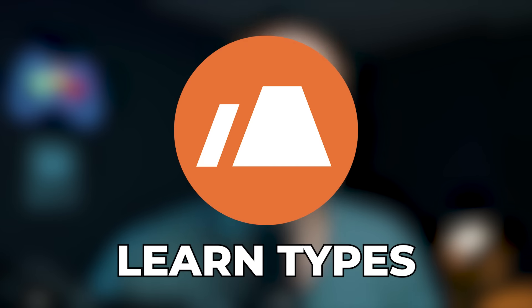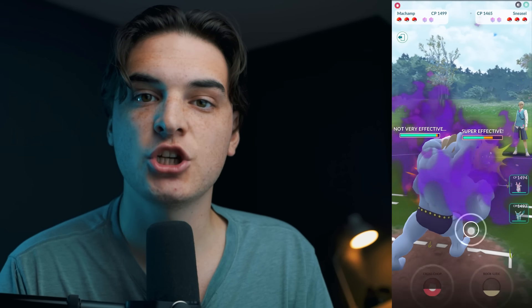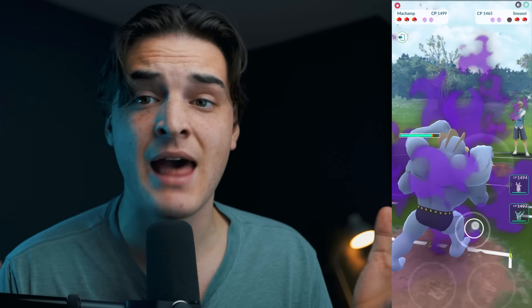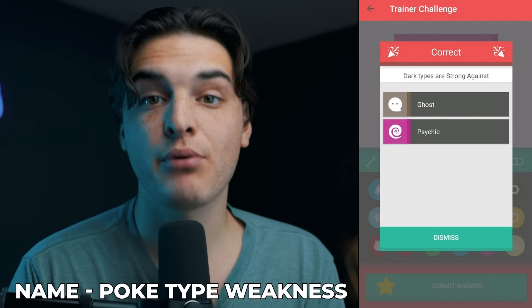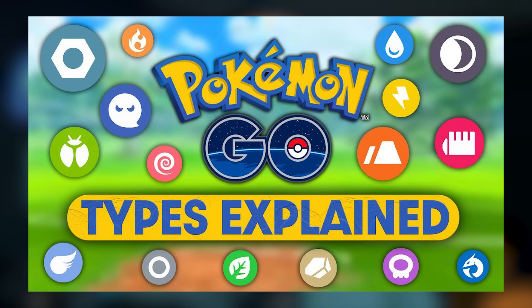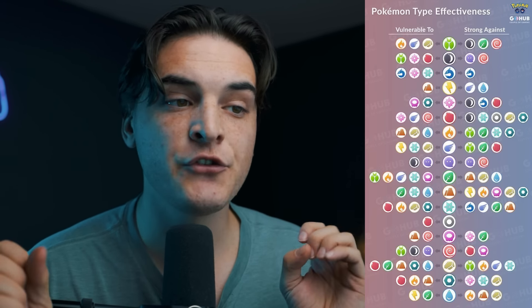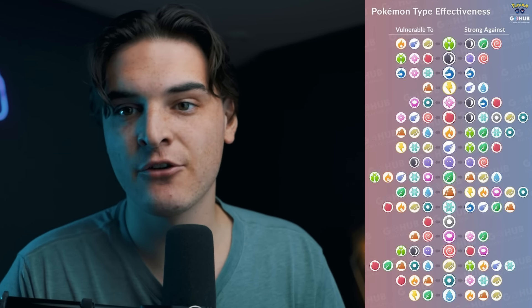One of the most important things for any beginner is learning your typings. There are 18 types in Pokemon Go, and different types do more or less damage to your opponent's Pokemon. Having a fire-type Pokemon using fire moves against a Grass type gives you a huge edge. The best ways to learn typings: play a lot of PvP, use apps like PvP Trainer on iPhone to practice, and watch dedicated typing guide videos.